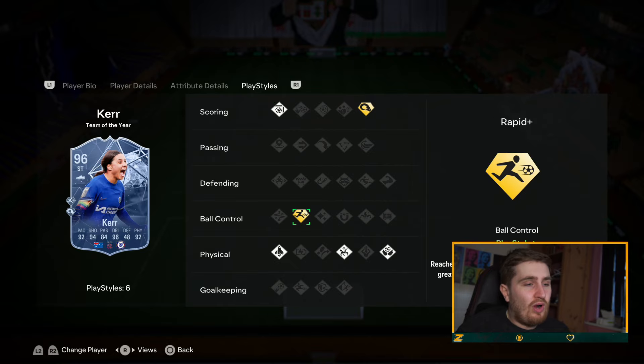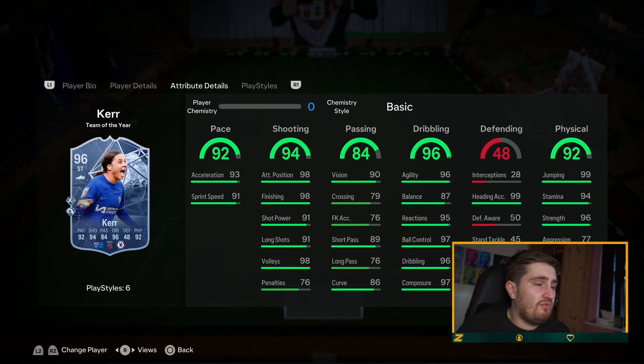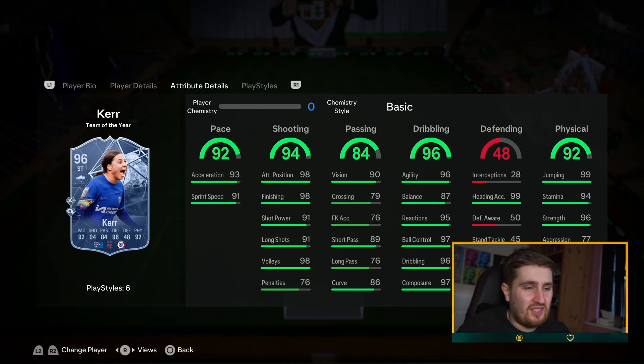Sam Kerr — one of the best finishers I've used. Rapid's good, quick step finesse, five star weak foot. Felt very quick, elite on the ball, elite physical. The jumping is a bit low and heading is a bit whatever, even with power header I didn't really notice it because she's five-six. But a really good all-round card.